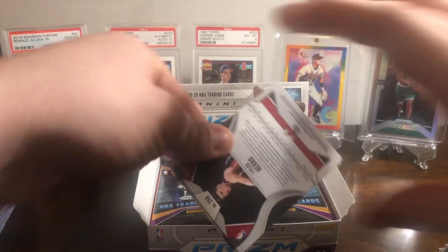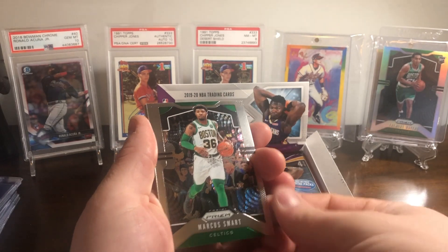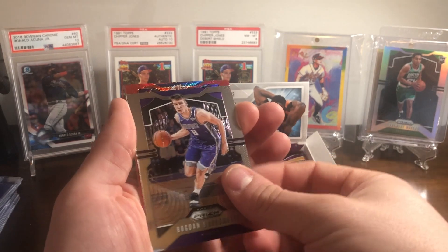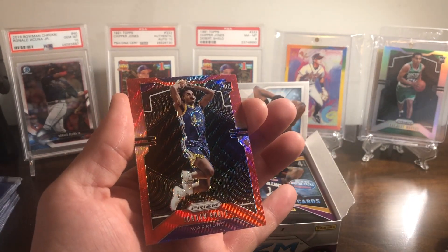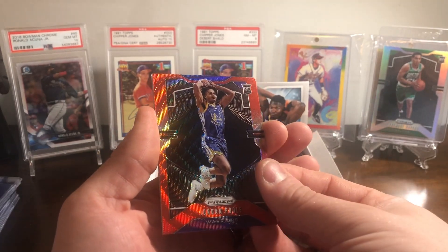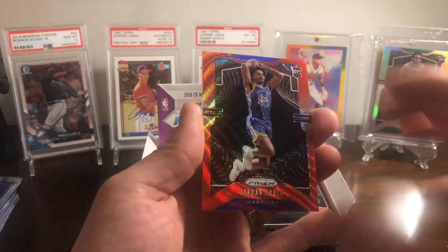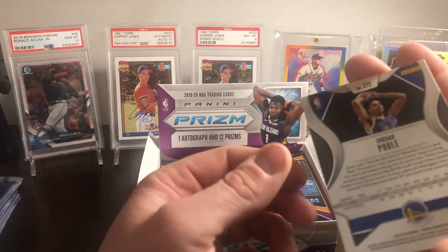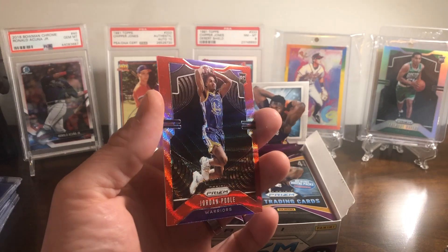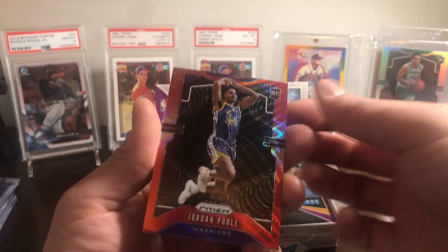I see Tyler Hero on the bottom — so that ruins the surprise. Really good rookie from what I hear. Marcus Smart. Bogdan Bogdanovic. Oh there we go — always like seeing some color rookies, right there Jordan Poole. And then a Tyler Hero base. Let's take Tyler Hero, we're going to put a sleeve on him. I don't know if these are numbered or not — oh, it's not. Still, that's got to be a good card, has to be, especially playing for Golden State. That's really really cool.